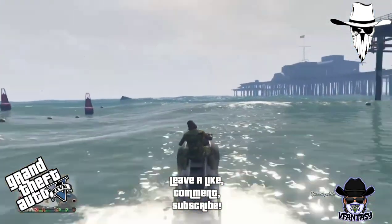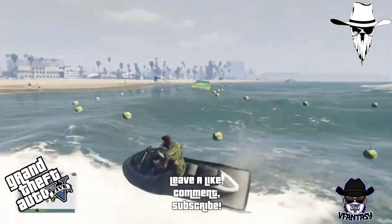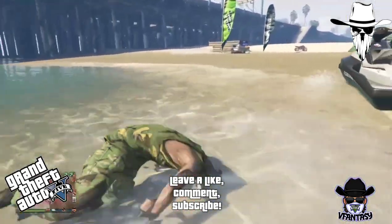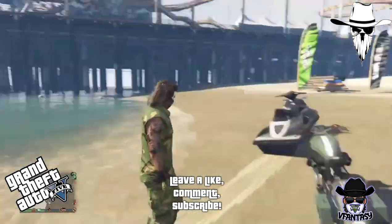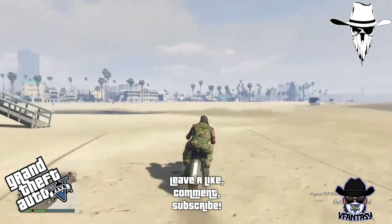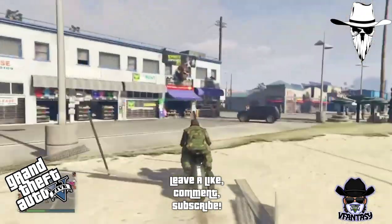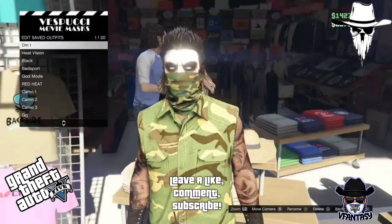You can actually get the gator mask by itself with no hat and no helmet, which is very simple. All you have to do is get on the Sea Shark, drive away a little bit, then drive back to shore. Before you get to shore, jump off. As you guys can tell, the helmet is no longer applied and it's just the net gator alone. From here you guys just want to save your outfit.